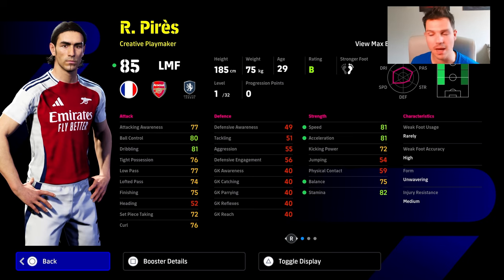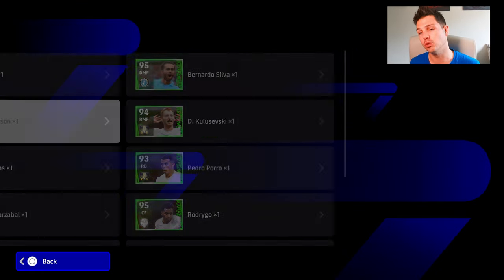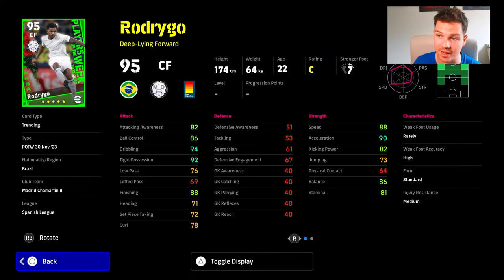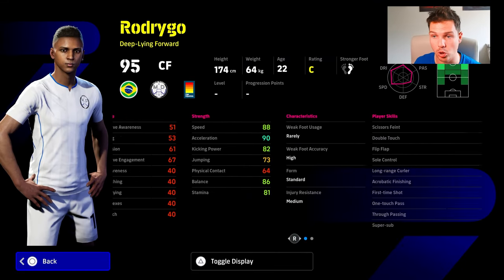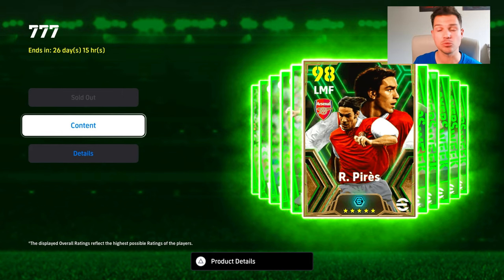If you train him up in a more central role, he can be a really good attacking midfielder, as long as you can give him that position with position training. So how do you actually get Perez? We're going to show you from the objectives. Robertson is also there as a fullback finisher — not bad as a starting left back. Rodrigo is a good center forward with bulk ball roll and a special advanced double touch animation.